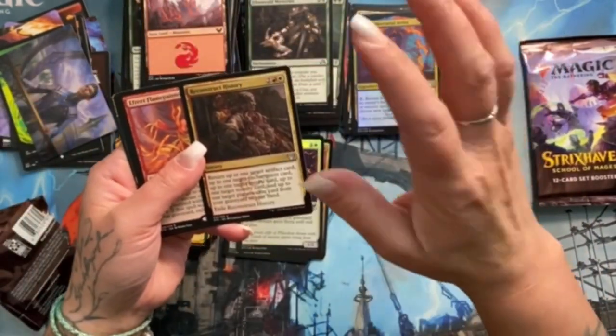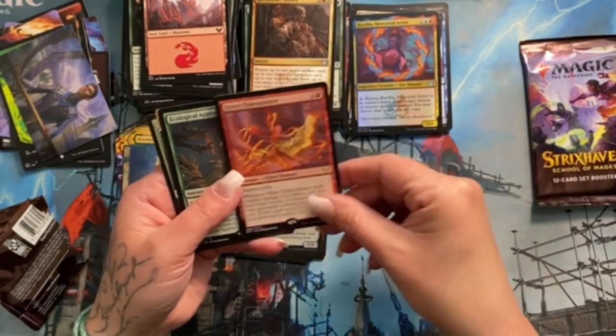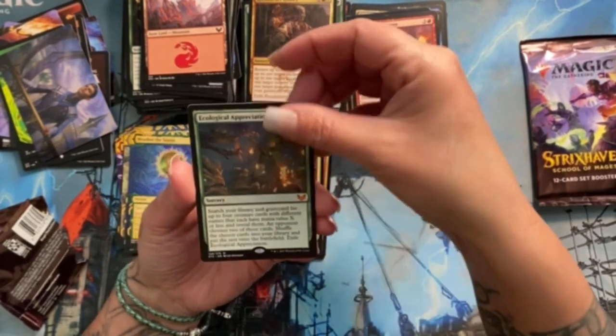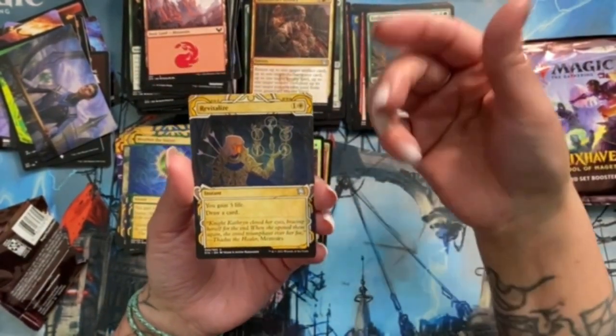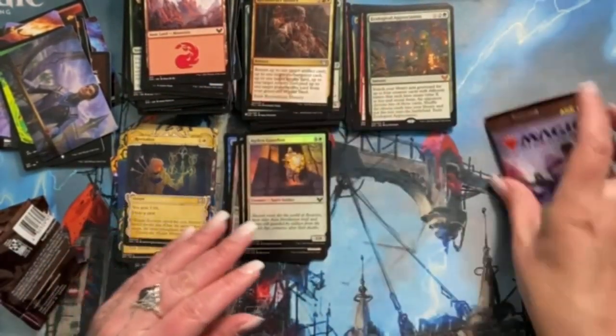Reconstruct History. Another Ifrit Flame Painter — great card. Ecological Appreciation — that's a mythic. I'm not going to read that whole novel but it's probably really good. Revitalize actually looks really cool too, it's a great card. Ageless Guardian is our foil common.